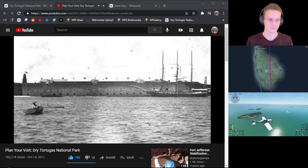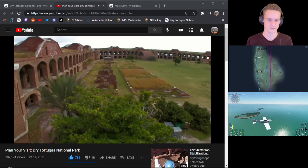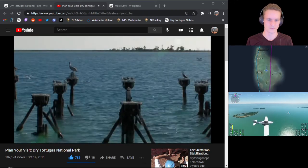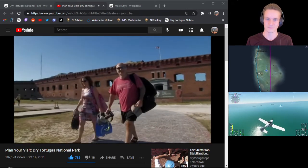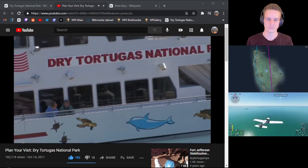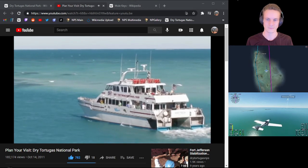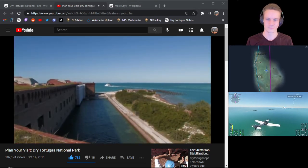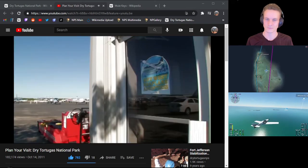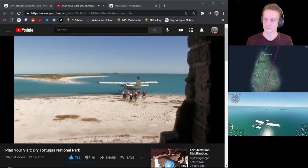One visitor says this is a cool spot to camp overnight — next time they come back they'd plan a camping trip. Another visitor from Montreal says they came in this morning and are boarding the ferry to go back soon. They took the tour of the fort this morning and learned about the horrible living conditions there for many years — it was probably a pitiful place to be back in time, but now it's become paradise. When you land you get about a 45-minute tour, then you walk around, have lunch on the boat, and then snorkeling. The diving and the water are amazing — it's a hard place to miss if you can get to it.